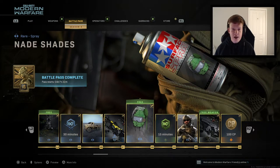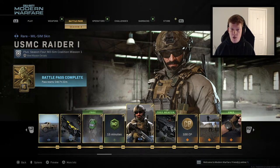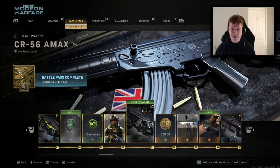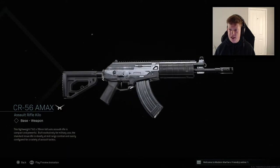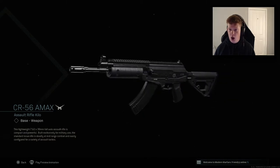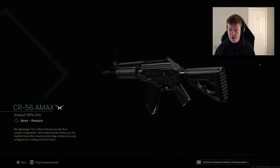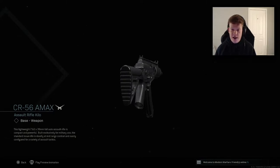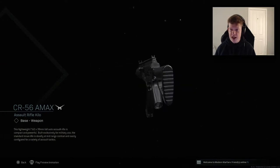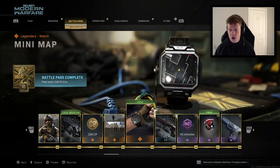One Inch Punch looks like a variant for the Rogue shotgun — I don't actually have the Rogue unlocked anyway, I don't really use shotguns. Nade Shades is a spray of a grenade with shades on. Double XP token. USMC Raider 1 is a mil-sim skin, pretty cool. We have the CR56 AMAX which is actually a new weapon in the game — I'm not sure if it's meant to be the Galil or something else, it's an assault rifle. It's a new AR which is pretty awesome, can't wait to try that one out.